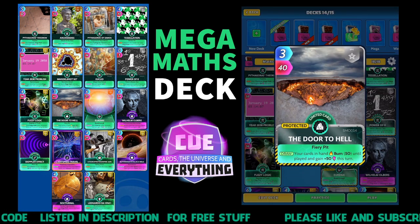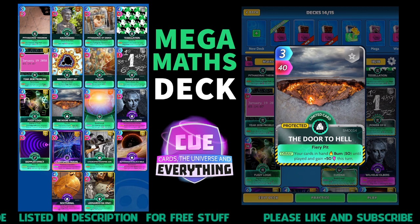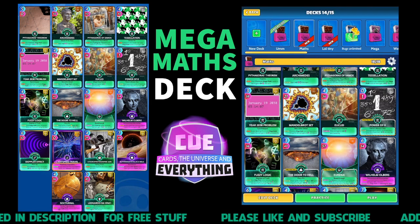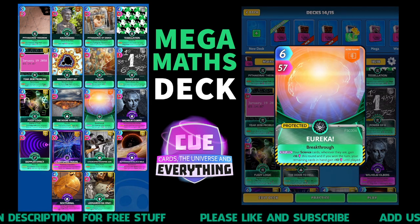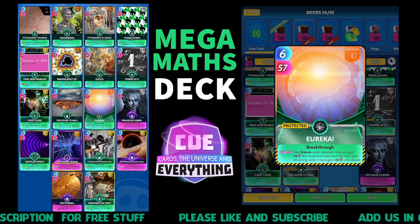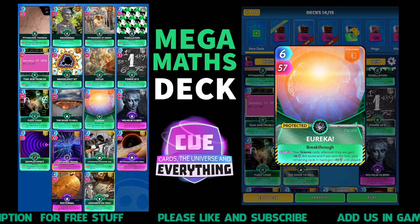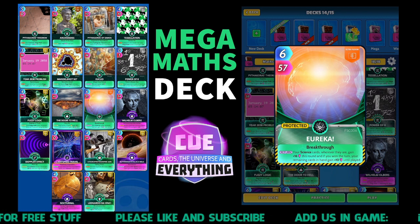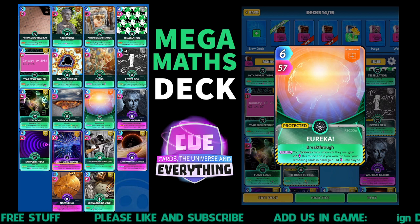Daughter Hell - I put this one in really just to give us a little bit of power because I wasn't sure how strong this deck was going to be, but that's the Daughter Hell, we all know what that one does. Likewise Eureka - it buffs all our science cards wherever they are, they're going to get 16 this round, and if you win the turn the remaining cards in hand get another 10 until played. So that's pretty useful.